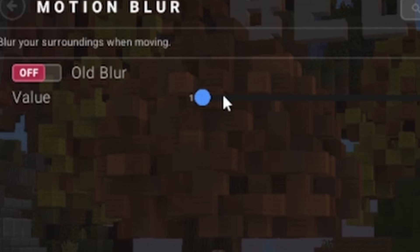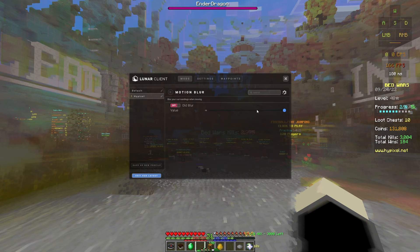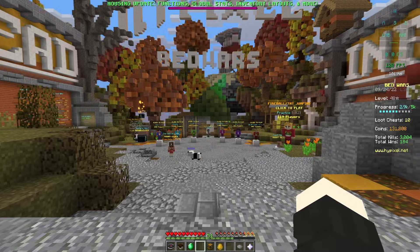Ten is sort of insane — I wouldn't recommend using it, honestly. I usually like around six; it's a nice amount. And then what I do is I also have the Kenza motion blur shader over the top of that, and it just makes it look really smooth.